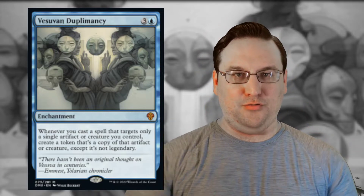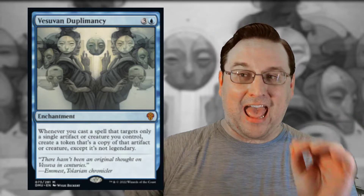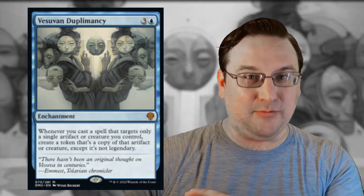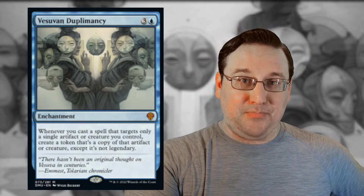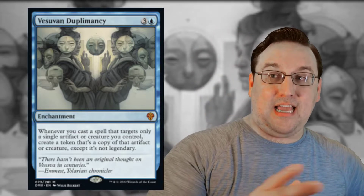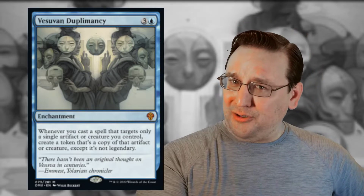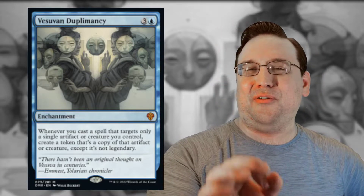It is a four-mana do-nothing enchantment when you play it — it has no impact on the board. You're going to need to play a very strong control game, stick it, and protect it, which is a tall ask. And of course not die in the meantime with how much aggro is running around. But the top-end value on this card is insane, and the fact that it can copy legendaries is cracked. There are going to be decks running Vesuvian Duplomancy and Jinnie Fay, Jetmir's Second. You can't quite go infinite right away, but over time you may be able to create some infinite loops if you get multiple Jinnies down.